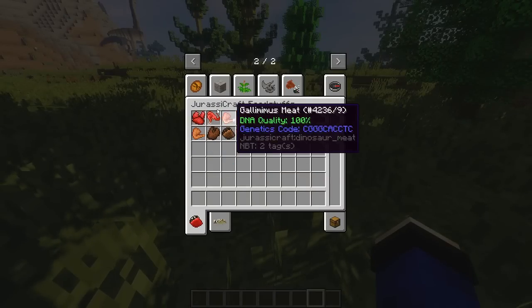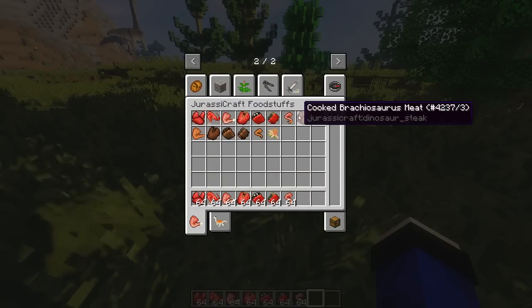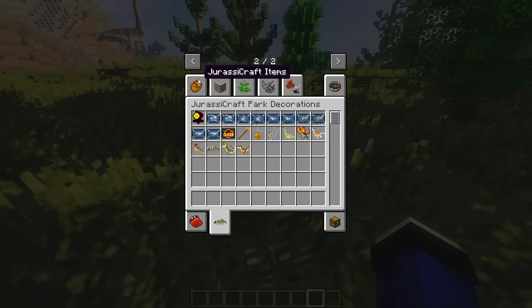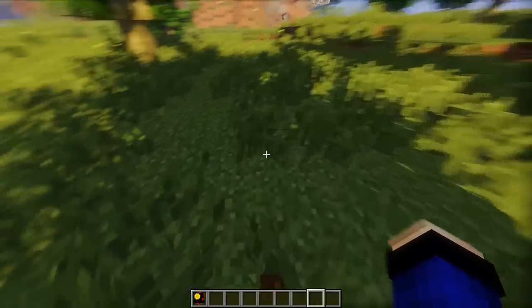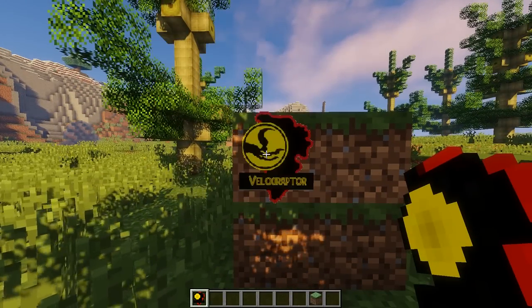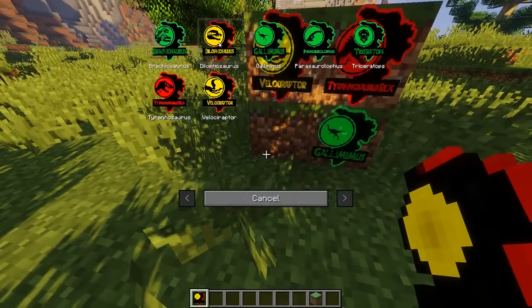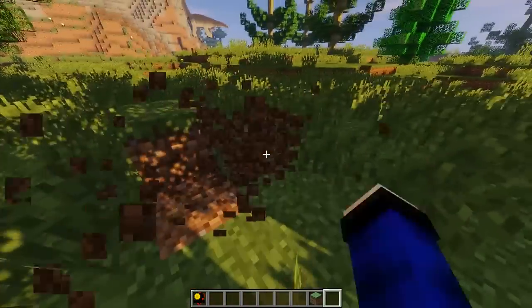Disini ada meat-nya temen-temen. Ini daging-dagingnya. Bentuknya kayak kirain dompet, ternyata enggak. Dan ya, ada Pandok Sign - gunanya kayak stick, kayak sign-sign gitu ya. Kita right-click dan kita bisa lihat: ada Velociraptor, ada Tyrannosaurus, ada Dilophosaurus, ada Deep Blue. Jadi ini type-type-nya dinosaurus gitu ya temen-temen.